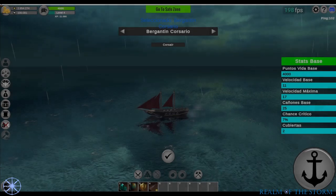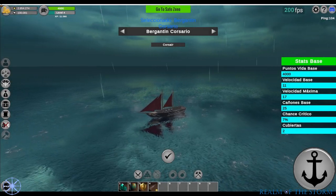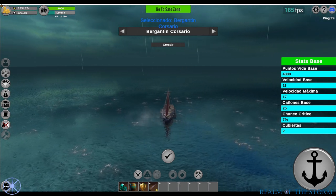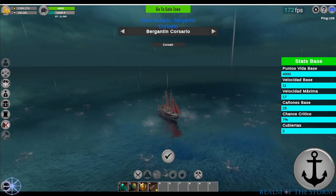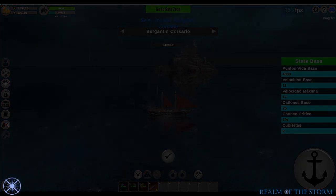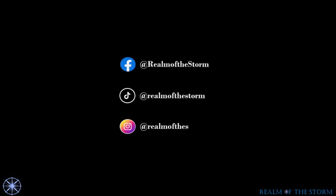Depending on the weather condition — such as light or dark water — the ship gets an additional camouflage bonus due to its dark color. In conclusion, between its stealth, speed, superior resistance to a shallop, and favorable circumstances, the ship can be your perfect privateer vessel for a while.